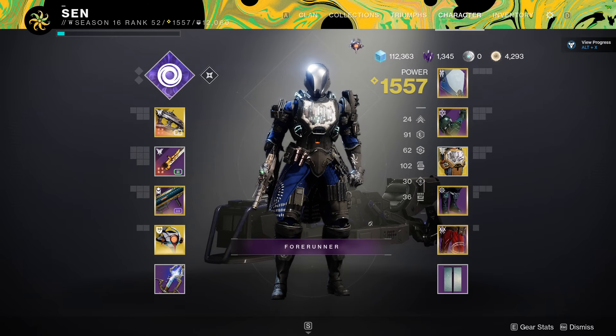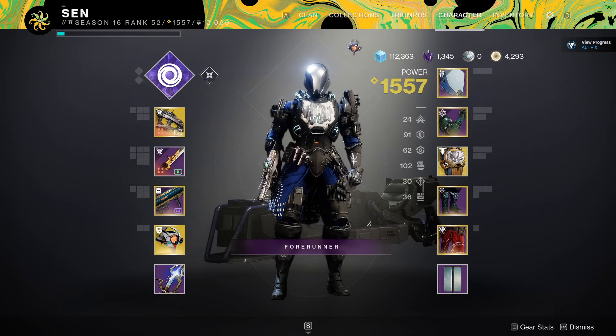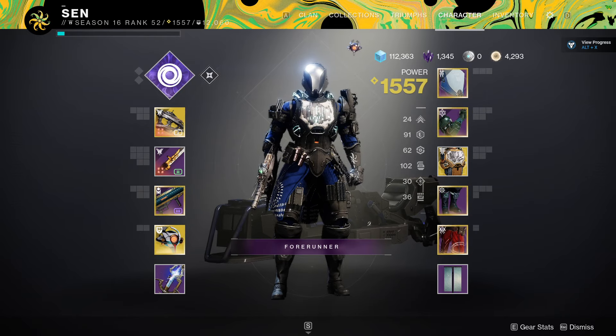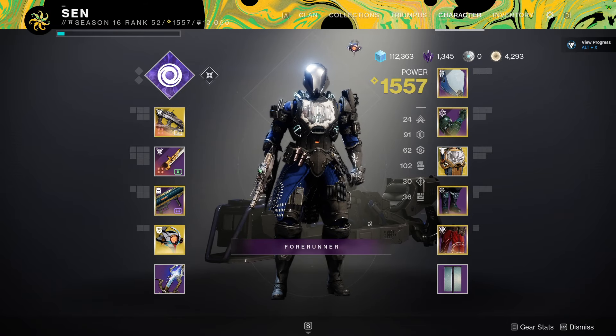This is a super dope glaive build for people just getting into the glaive who want to lock down not only champions but also majors. It doesn't allow you to lock down some bosses since they'll just stomp you away or completely ignore the suppression. But if you're running into the Lucent Hive — the Hive with light-based abilities — you can completely shut them down: no super, no ability spam, nothing. All they can do is stand there and get hit with your glaive. The suppression also works on Hive Shriekers, so you can freeze a Shrieker and stop it from attacking. The only problem is suppression lasts so long that sometimes you'll wipe out all enemies in the area and literally be waiting for the Shrieker to come back.